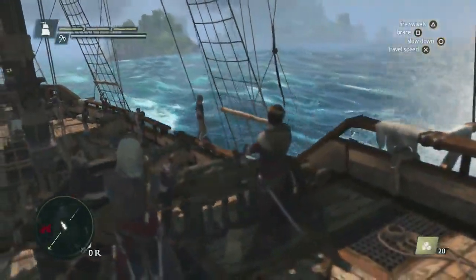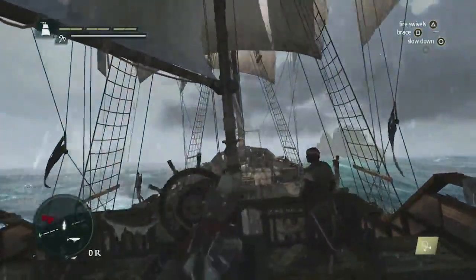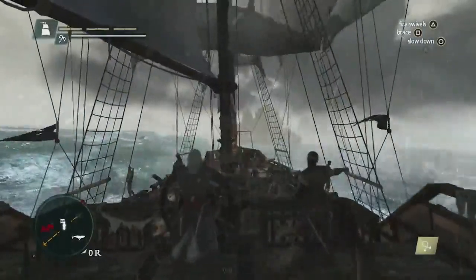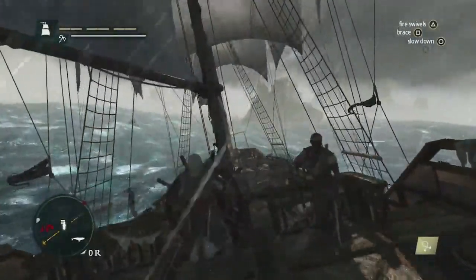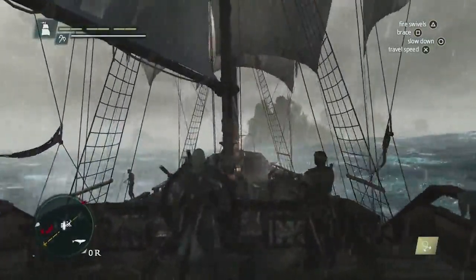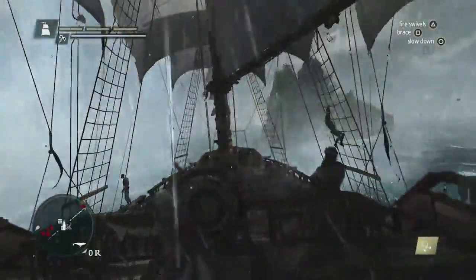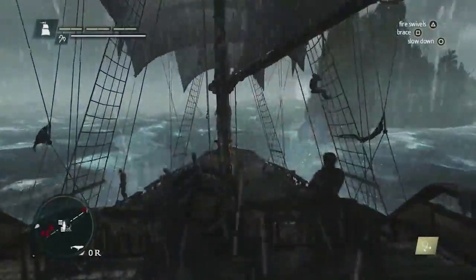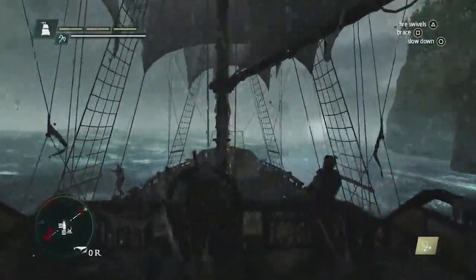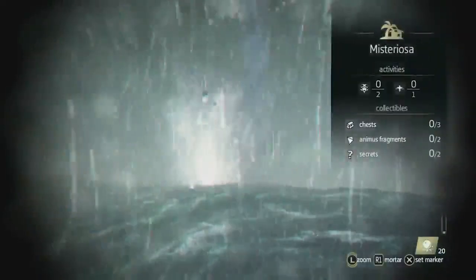Here, we're crossing into a harpooning zone. The harpooning system is connected to the hunting system, which is used for upgrading Edward himself — you can upgrade the number of weapons he carries, the ammo you can carry, and even his health. But we've moved past that zone and gotten into a storm. Storms are very dangerous. If you don't know how to navigate a storm, you will take damage to your ship and you will lose crew members. In the distance, we can see a water spout — a tornado in the ocean. These are very dangerous; they can suck you in, and when they do, they tear the ship apart and take out your crew.